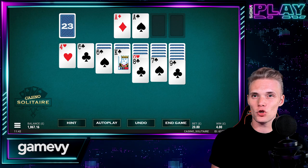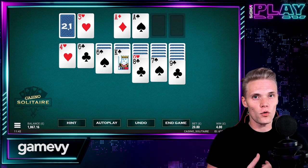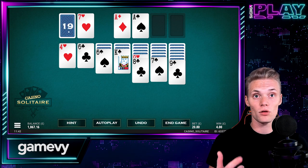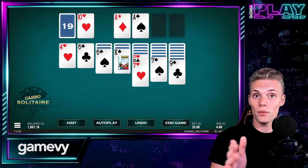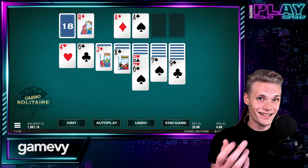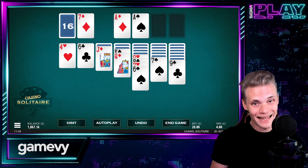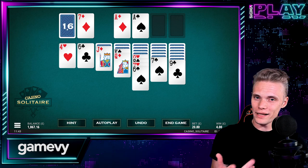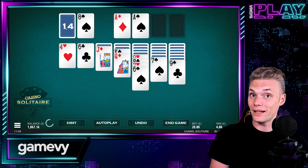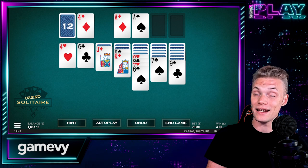The game mechanics are similar to the classic Solitaire, but with some differences. You have to stack up all four suits from ace to king in the top right corner of the table. You can move cards from the seven columns or the play deck to the suit piles or other columns. The columns must have alternating colours and descending values. You can also draw three cards at a time from the play deck. You can choose from eight bet levels, ranging from 0.52 up to 20.80 per round.